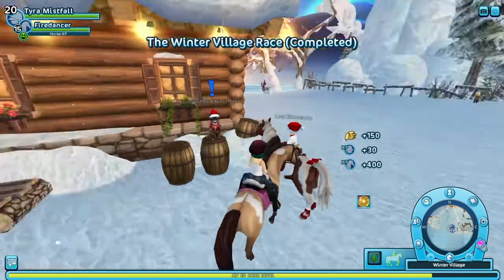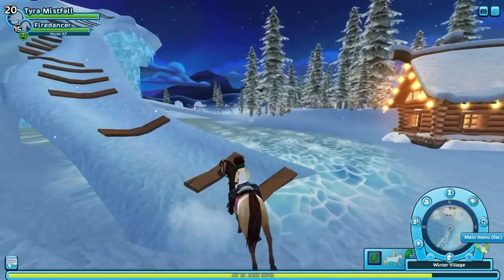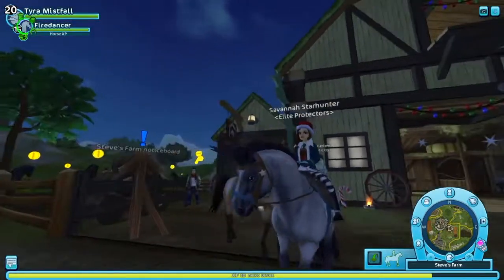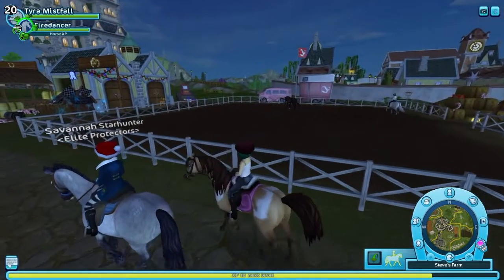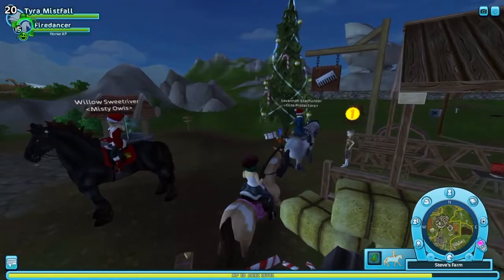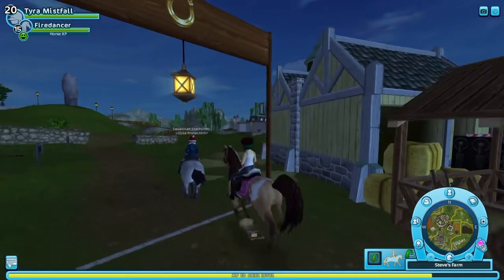I'm going to go back into probably Steve's and see if I can find someone with the new horse in its town colors. I found someone - and I forgot to mention the horse I'm riding: I'm riding Fire Dancer right now. Oh my goodness, this looks really pretty in its town colors too. Please stay still, Savannah Star Hunter. I just want to admire your horse. Please don't run away. No! Don't run away. I want to look at your horse, it looks really cool. I think she might be checking out the hairstyles. No! Okay, she's running away.